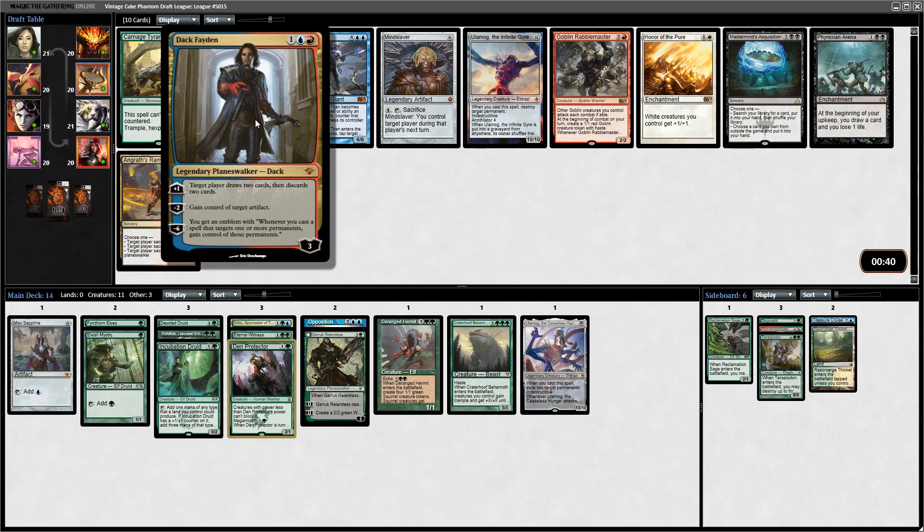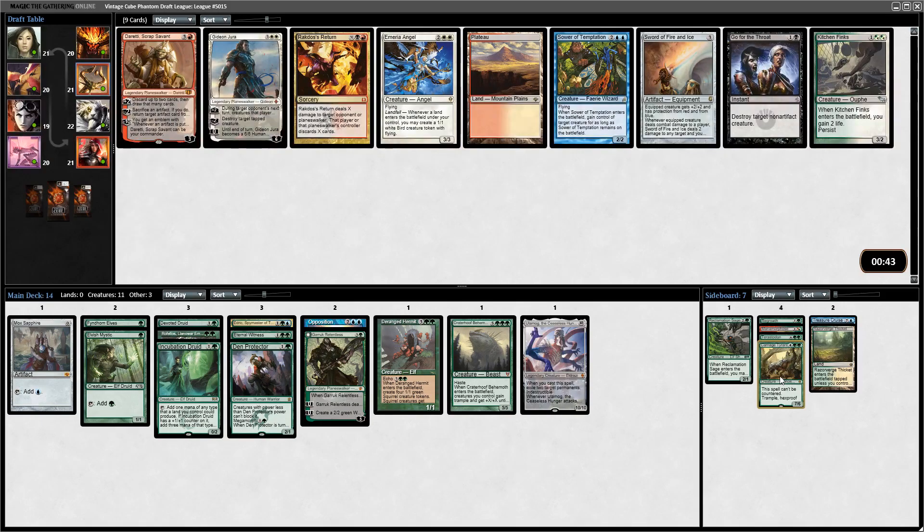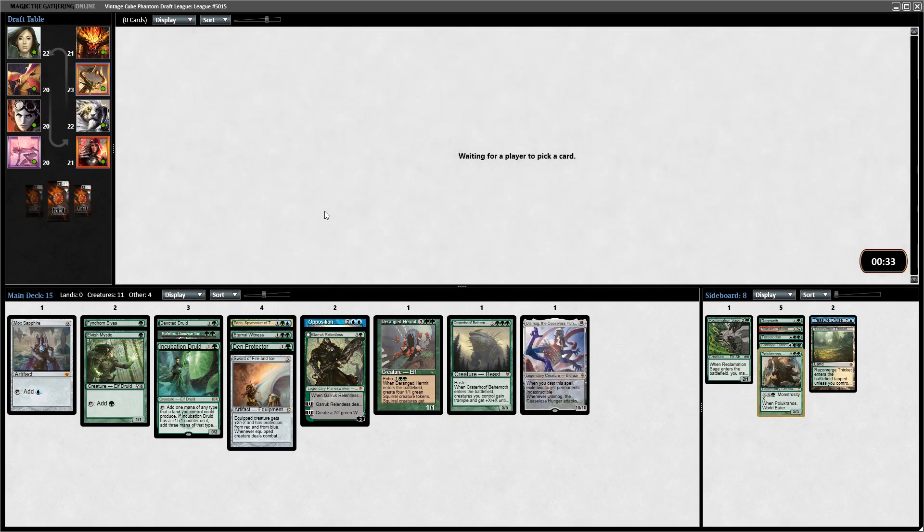Is there a world where I play Dack Fayden? I don't think so. I could get Carnage Tyrant in case I play against a matchup where it feels like Carnage Tyrant would be worth boarding in. Sword of Fire and Ice isn't terrible - there's a chance I play it. Pelakka Wurm - hopefully not, but if I need middling green to fill out the curve, then I need it.